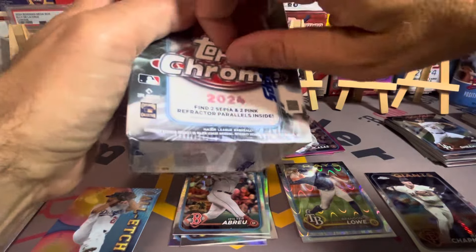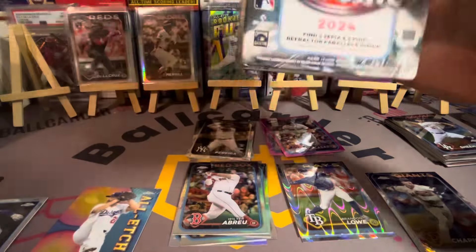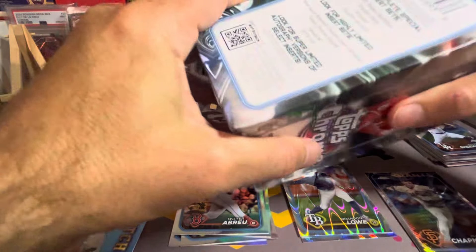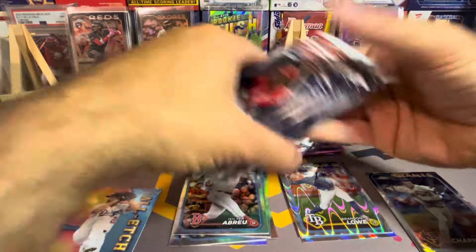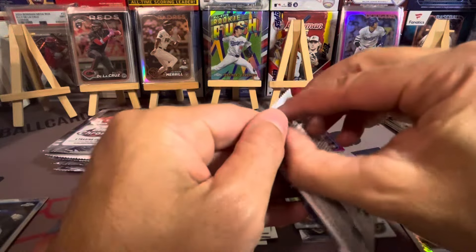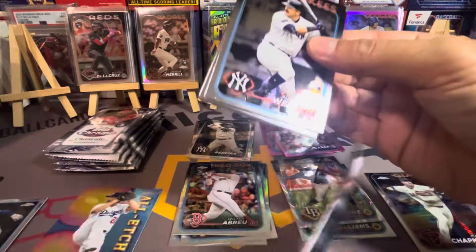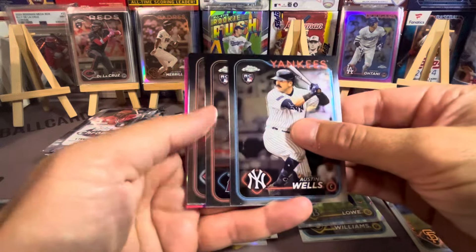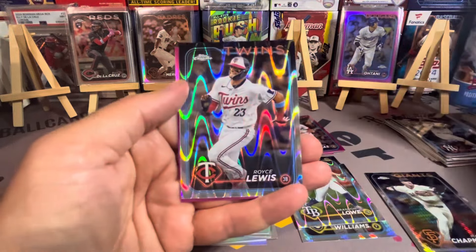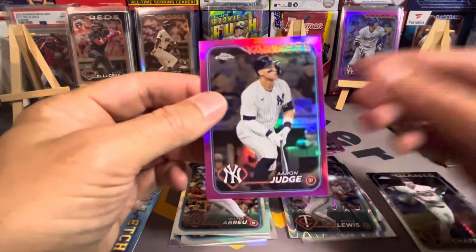That'd be a cool one — one of the things we haven't hit yet. You'd kind of think there'd be at least one in a case, but I don't know. I keep forgetting I need to research the ray waves to find out if rookies are only in the parallels and veterans in the regular. Oh my god — I have an Aaron Judge on the back! That's gonna be another $40. Rookie Austin Wells — that's a good one. Ray wave, not a rookie. Aaron Judge — $40. That's a $40 card.